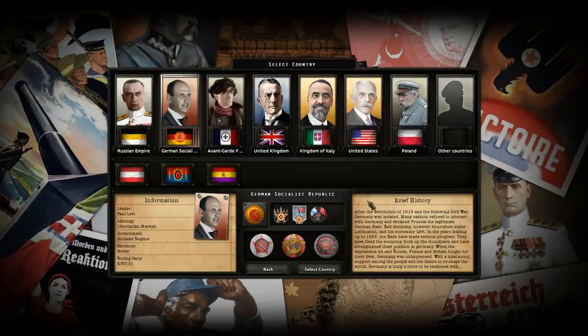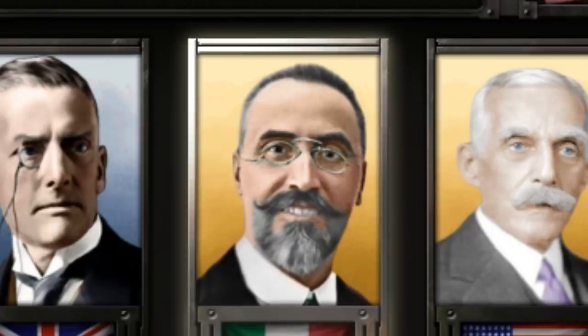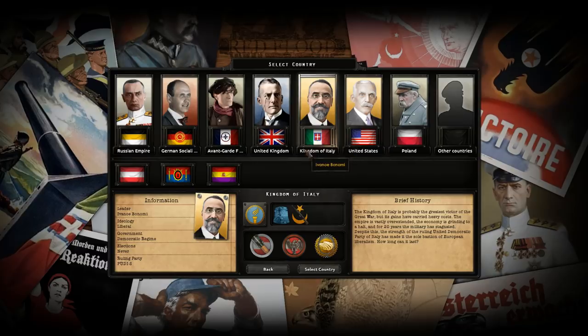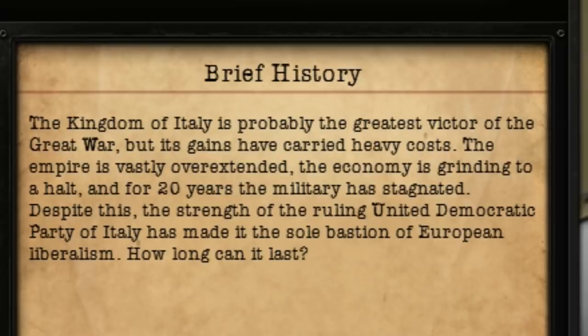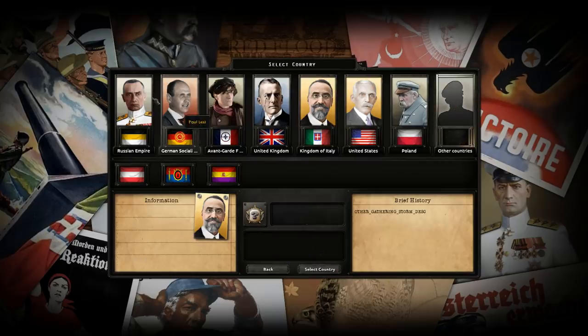What the frick are all these things? Following the Great War, the Austro-Hungarian Empire collapsed and Austria found itself the sole remnant of the Habsburg crown. So somehow France is still around — that's odd, isn't it? Who the heck is this smiley fella? It's Ivan Obonimi! The Kingdom of Italy is probably the greatest victor, but its gains have carried heavy costs. Shall we take a little look at the map?